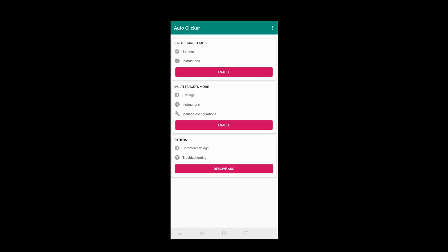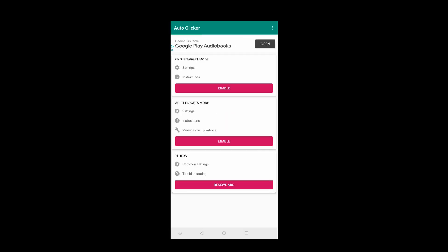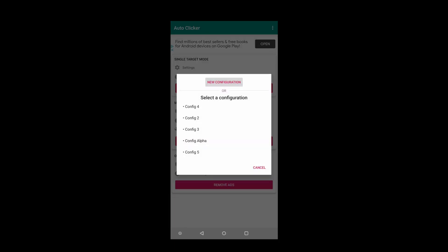Once we have it installed, we open it and the first thing we notice is the target mode. Since Astros requires multiple taps, we'll have to go with multi target mode. We enable it and set a new configuration.